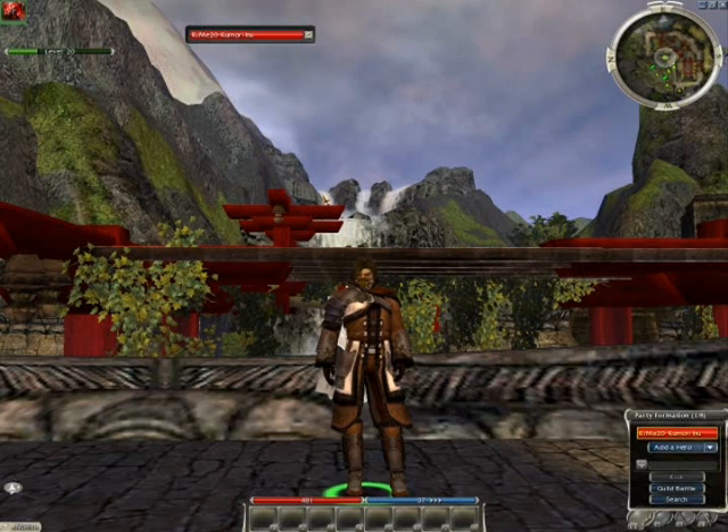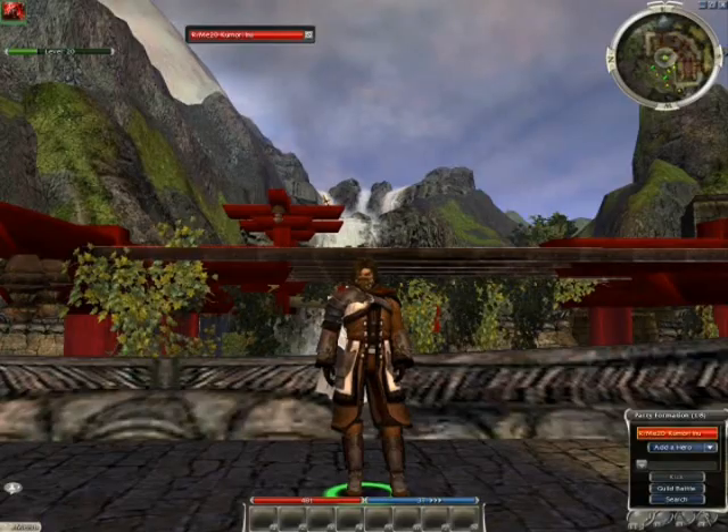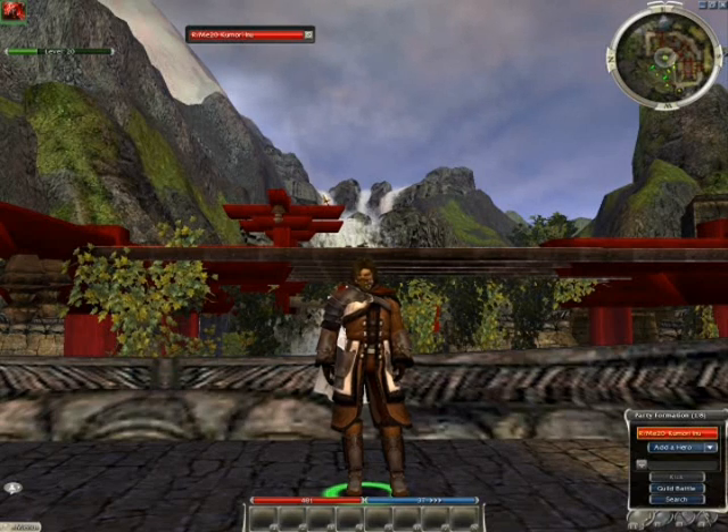The first thing I'm going to go over with builds is Profession Combos. Say if you are a Warrior Elementalist with Meteor Shower — that didn't work very well, because you have 25 energy on your energy bar and you're using a skill with 25 energy that has exhaustion. It just wiped out your whole energy bar and now you're sitting there not being able to do anything. However, if you're an Elementalist Warrior, you do have the energy available to use it.